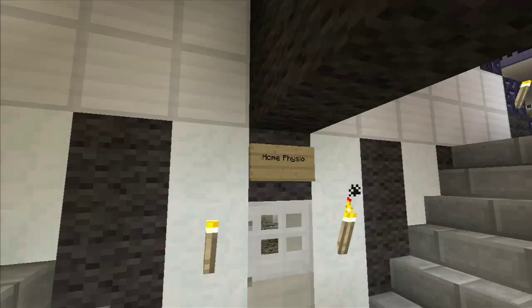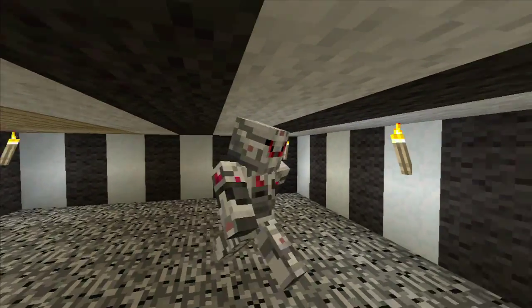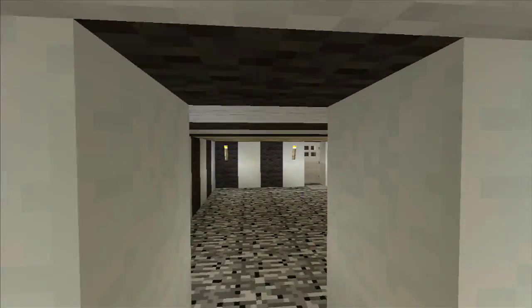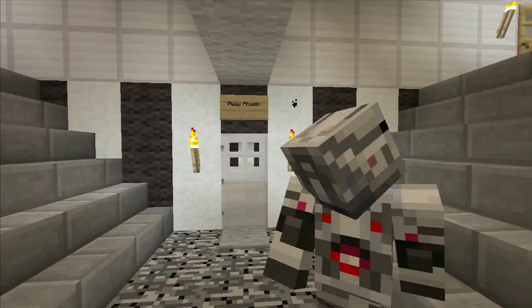You've got the physio rooms, which are empty at the minute. They're probably gonna put some beds, some physiotherapy gear — some of those tube things that you put yourself in, X-ray machines, things like that. So that's basically it for now, and the only way is up — straight to the stadium!